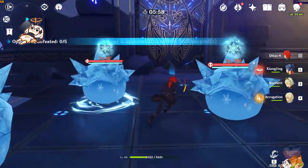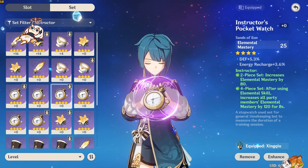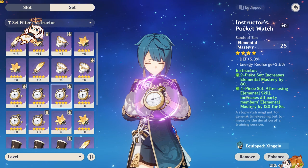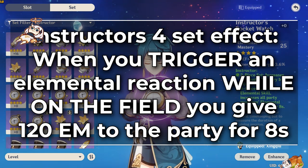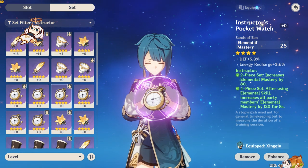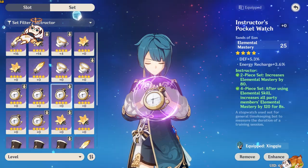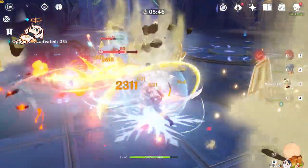The last thing I want to briefly discuss is the Instructor set specifically, because early and even late game this is a very popular set to run on sub-carries. It is also mistranslated. The four-piece set bonus says that when you use your elemental skill, you give 120 elemental mastery to your entire team — but that's not how it actually works. What actually happens is that when a character with Instructor's triggers an elemental reaction while on the field, they give the buff to their teammates. You don't have to reuse your ability each time. So if Fischl pops her bird, you switch off her, but then switch back and her bird triggers a reaction — you get the bonus. You just have to make sure your sub-carry with Instructor's triggers a reaction before you leave the field.